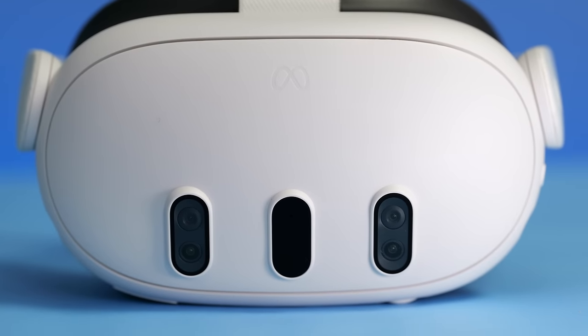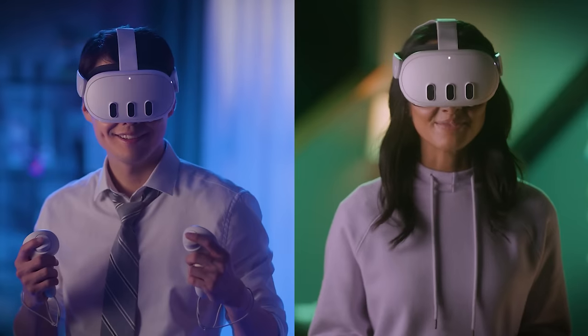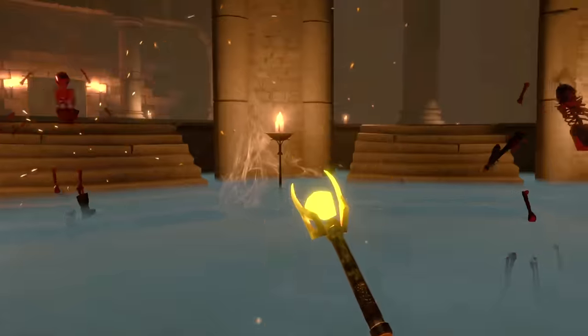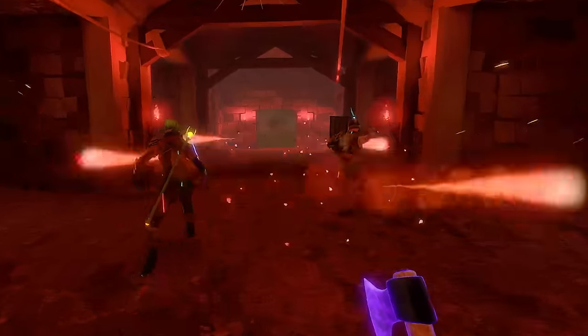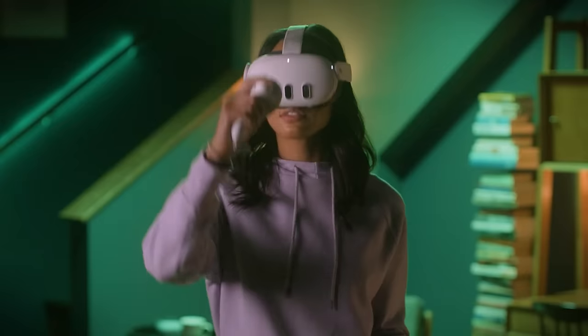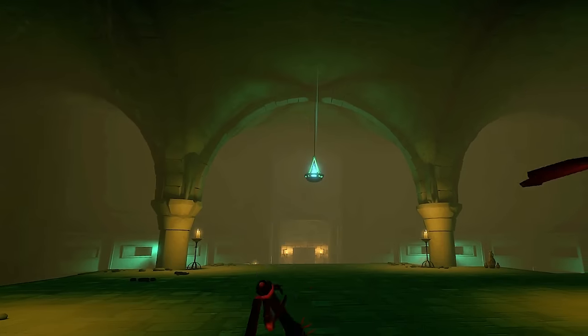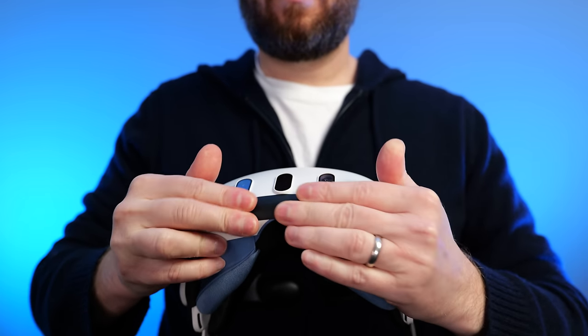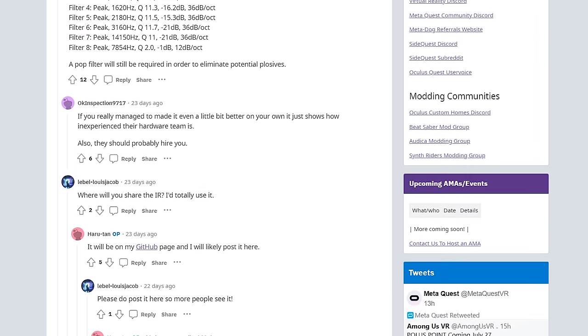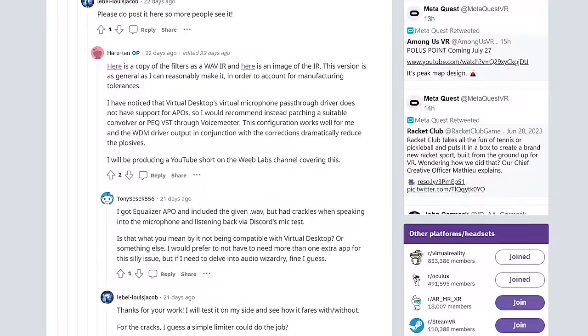Let's talk about the Quest 3's built-in microphone, because quite frankly, it sucks. How Meta allowed this microphone to ship as a company focused on creating the metaverse and pushing social VR is beyond me. It's actually worse than both the Quest 2 and Quest Pro. Have a listen and let me know what you think — here's what the Quest 2's microphone sounds like, the Quest Pro's microphone sounds like, and for comparison, this is what the Quest 3's built-in microphone sounds like. I've tested out a bunch of potential fixes, but unfortunately there's not really much you can do about the microphone right now. Adding tape or a pop filter doesn't improve the plosives or the mic picking up your breath, as it's located behind the front faceplate.